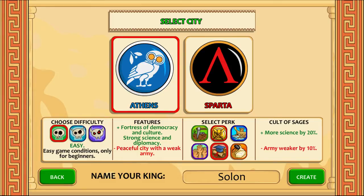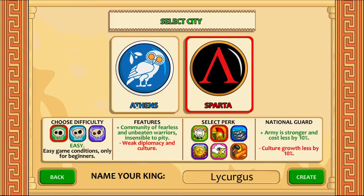You have three difficulties, and we are going to go with easy, because even easy is very difficult in this game. The game definitely supports trial and error, so you have to kind of play the game multiple times to get a good bearing on what you need to do to survive. So we get features of fortress, democracy and culture, strong science and diplomacy, and a peaceful city with a weak army. So we cannot really do as good fighting as with Spartans, as they have a stronger army.